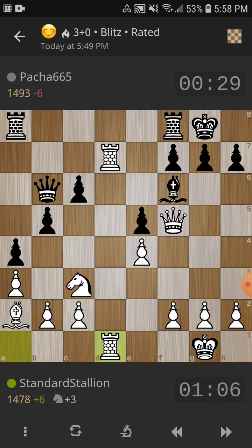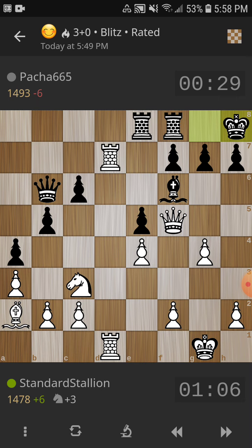He brings his rook over. I decide that I don't want this bishop here — it's kind of the glue holding his defense together. He unpins himself. I threaten the bishop, and he's low on time but really doesn't have a good square for the bishop. So he decides to take, and I take another of his minor pieces. I'm up two minor pieces at this point for a pawn.